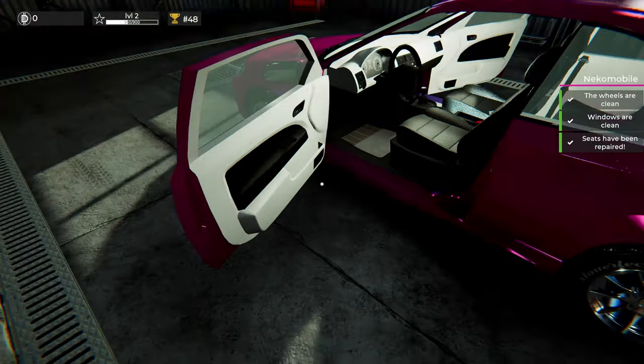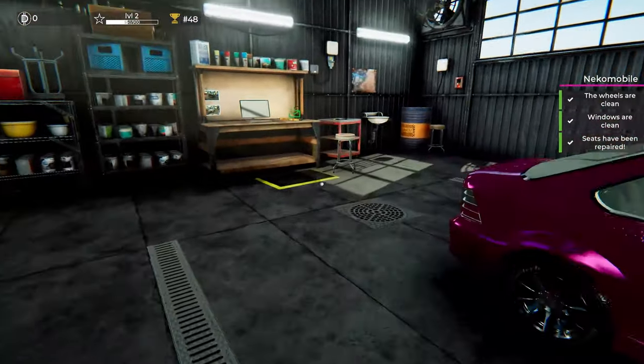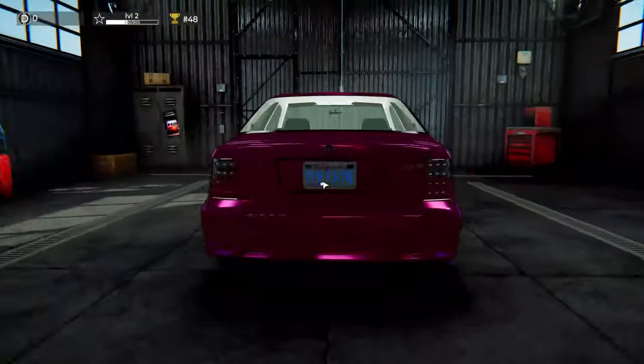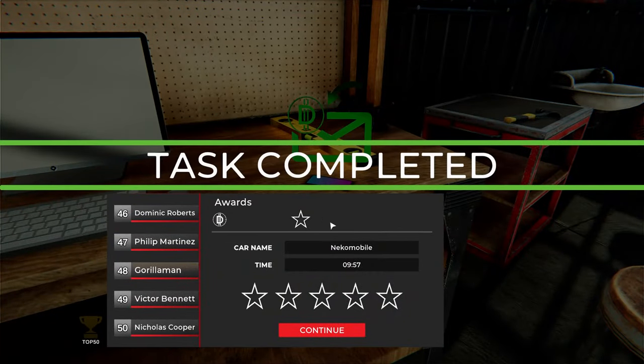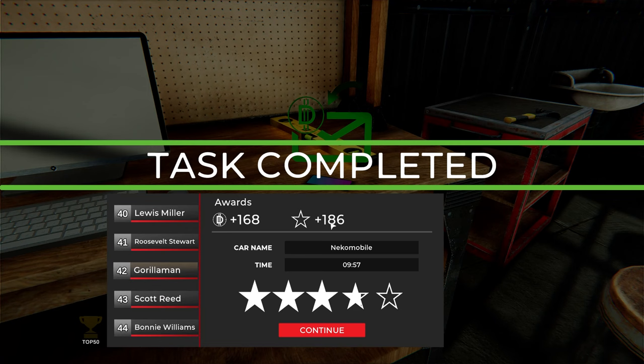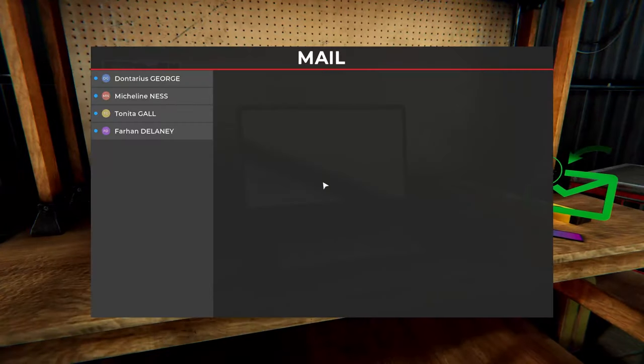Looks like we have clean clothes — this thing is ready to ship off. Return the car. Look at that — only got 300 bucks from that. But I did upgrade to rank 42. Took me 9 minutes and 57 seconds to work on that one.